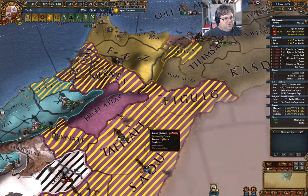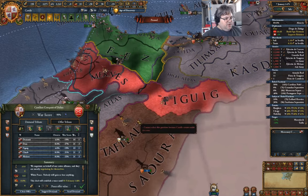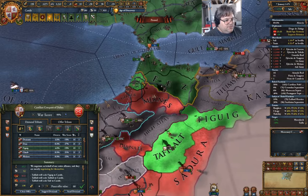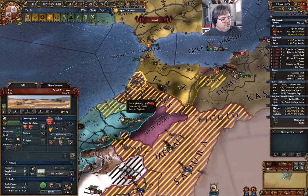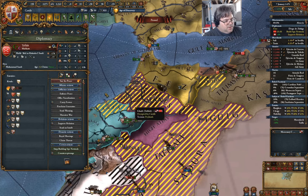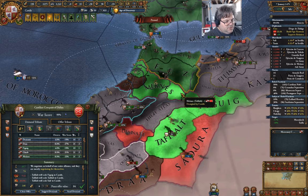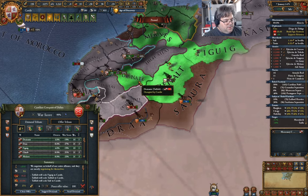What's our war score with these guys? 99%. So I want you and you. You are on the Sevilla trade node — I definitely want that one. Sue for peace. I definitely want that. Can I get you? That's 84... 95... a hundred.